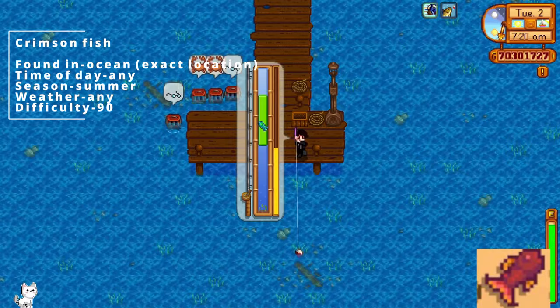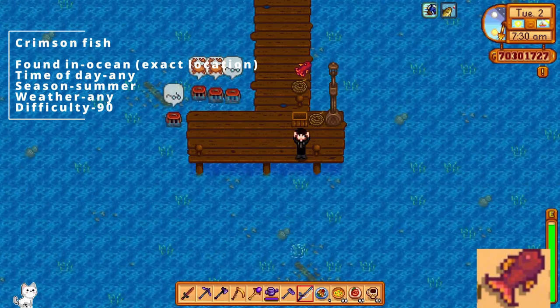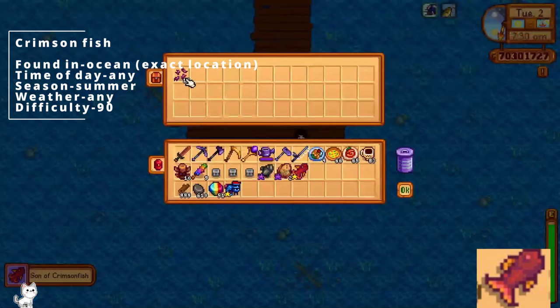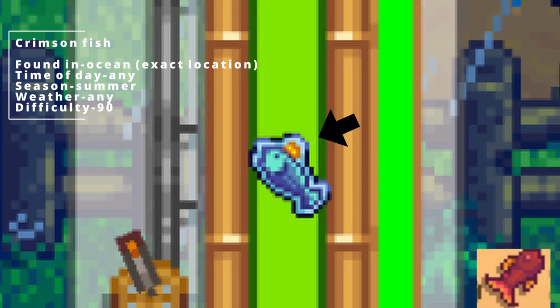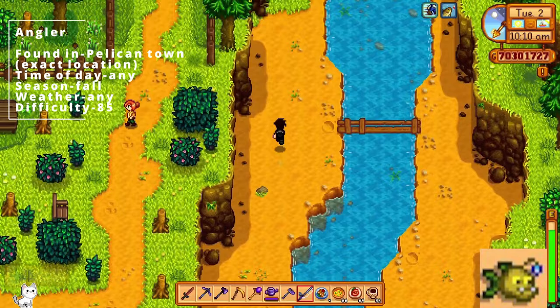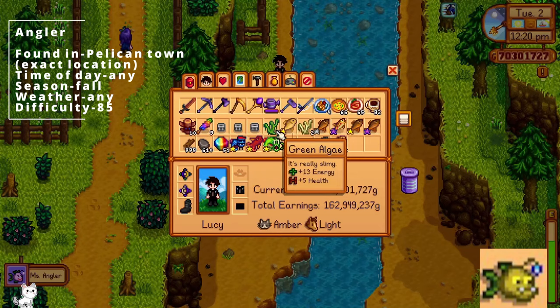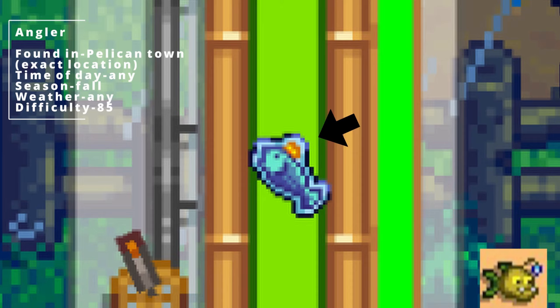Go to the right of the beach, get enough wood to get the little plank to cross over, go all the way right, then go down and you'll see a different dock. When you get to the dock, go all the way down in this exact location, throw your rod as far as possible, and you'll eventually be able to catch the legendary fish. You know when the legendary fish is on your hook because it'll have a little hat symbol on the fish when you're trying to catch it. The angler fish is another one of the legendary fish, found in Pelican Town in this exact location. You must throw your rod in around this exact location to catch it. It can be any time of day, it has to be fall, any kind of weather, and the difficulty is level 85.